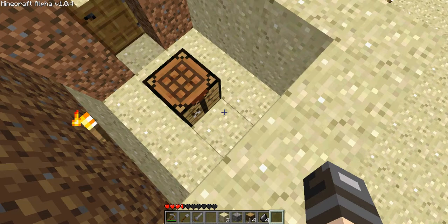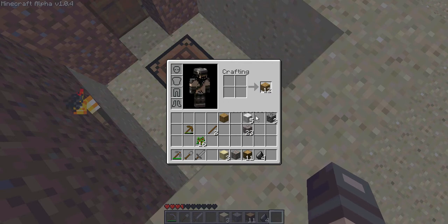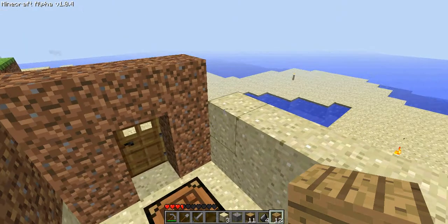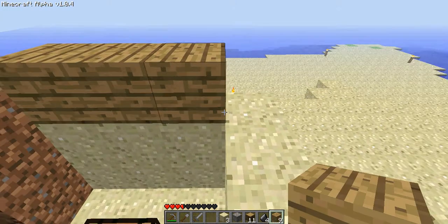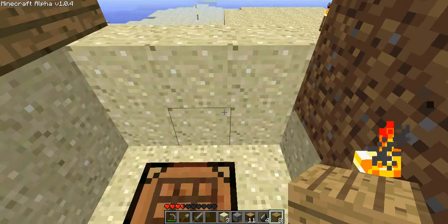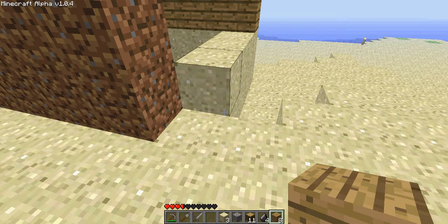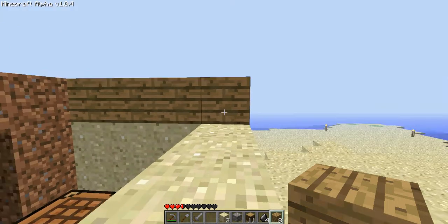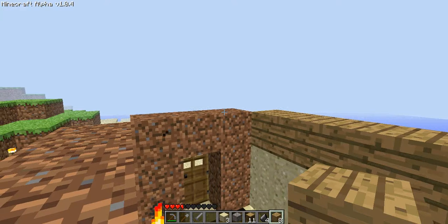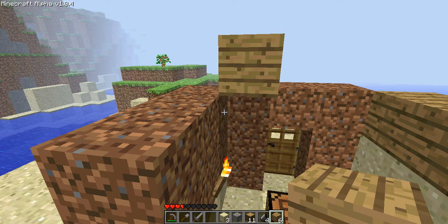I keep forgetting that my inventory key is 'I' in this version. How old is this now? This is when alpha first came out — I'll say 2010, but I'm pretty sure that's wrong. I'm sure whatever the correct answer is will be in the comments, so I'll just say 2010. I can already see the top comment.